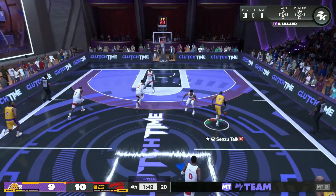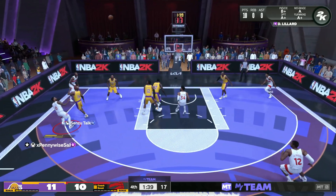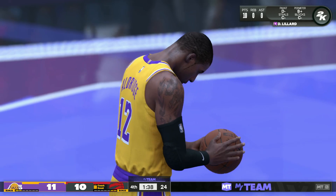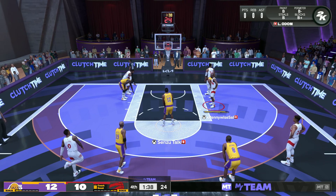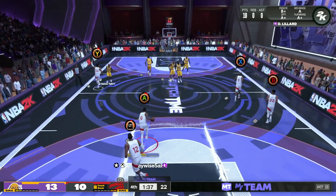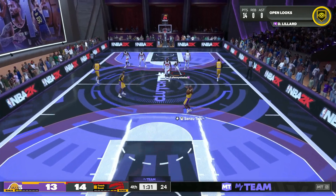Dame trying to go to the rim — he's good at finishing there, but he's not like Ruby Russ. That ruby Russ card is unbelievable going to the rim; he feels like he never gets blocked. Very similar to his Pink Diamond Trophy Case card from last year. Dame can't quite match that, but he can definitely finish at a really high level. We're slowing down a bit mid-game in Clutch Time — he still has 10 points. I want to get more three-pointers up. He gets another three-ball, actually a four-pointer, and that's just what Damian Lillard can do.